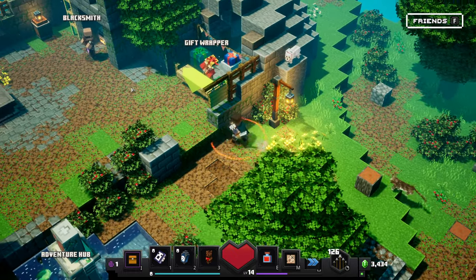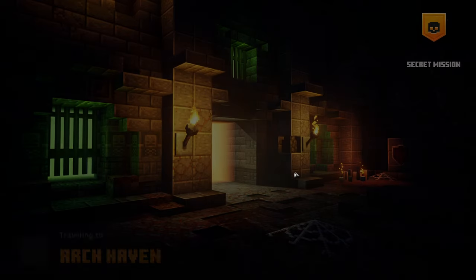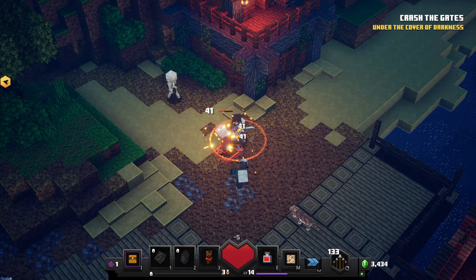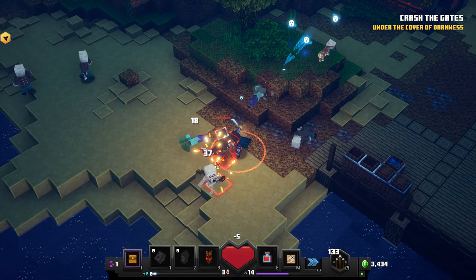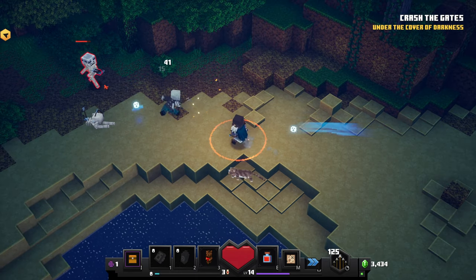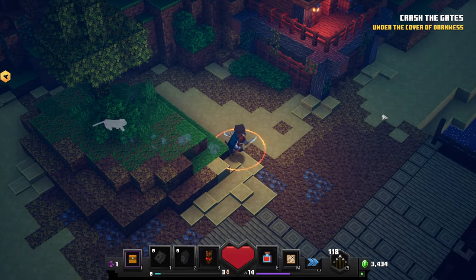Alright, let's continue on. Let's try the Arch Haven that I was talking about — the kind of secret mission that we unlocked or found out about. I'll just do normal difficulty. Look at all the arrows that pile up on his body even before he dies — it's funny.